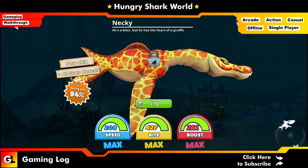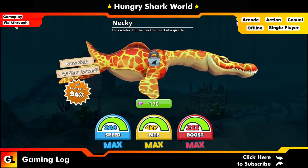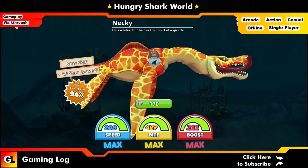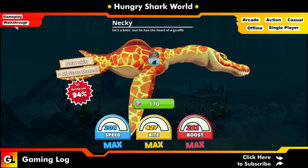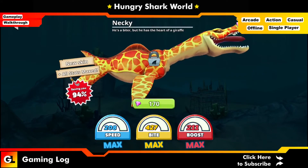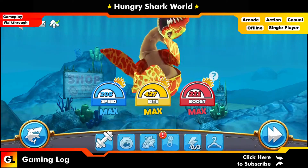The maximum speed is around 208, the bite strength is 427, and the maximum boost is 211. If you have enough gems to buy it, just click on it and buy it — you will get a cooler screen and also get the maximum stats immediately. I click on it and click 'Buy'.